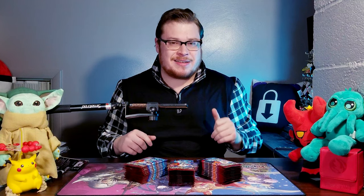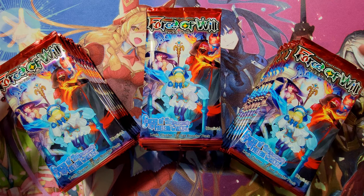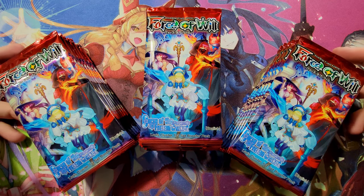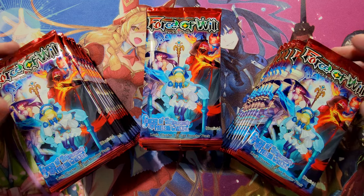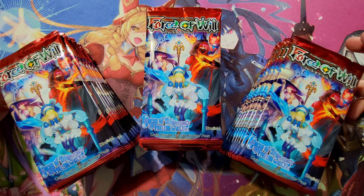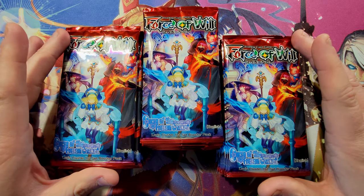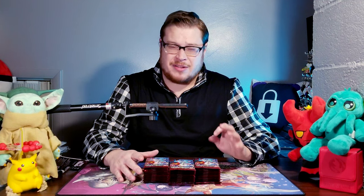Welcome back everybody — it's time to lock down another booster cracking Sunday. Today we're jumping back into some Force of Will. You guys took the poll on the channel and voted for Curse of the Frozen Casket. I've got a ton of packs from a pre-release kit, about half of them here — that's roughly a box worth. I'm very excited because there are lots of fun things to find, including the very nice textured foil Zero of the Magic Saber.